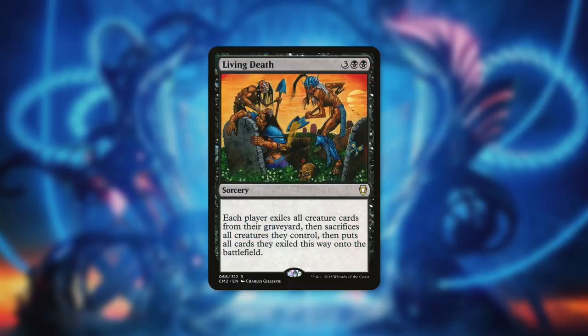A fantastic finisher we can add is Living Death. It says each player exiles all creature cards from their graveyard, then sacrifices all creatures they control, then puts all the cards they exiled this way onto the battlefield. This is another way to reanimate our creatures like Nethroy, but it can also set our opponents back. In the right situation this can really turn the game in our favor and help us finish off our opponents.